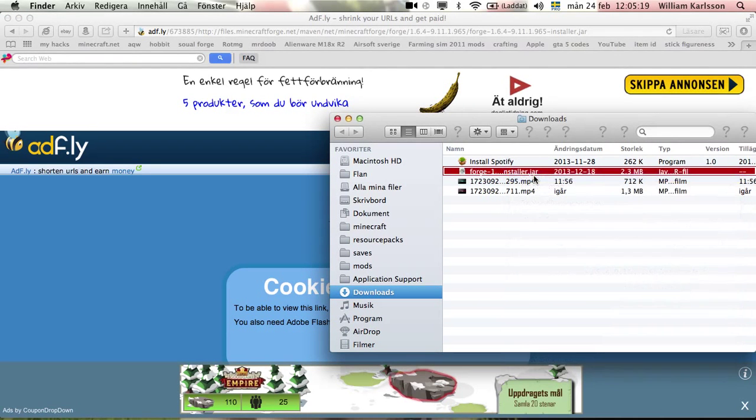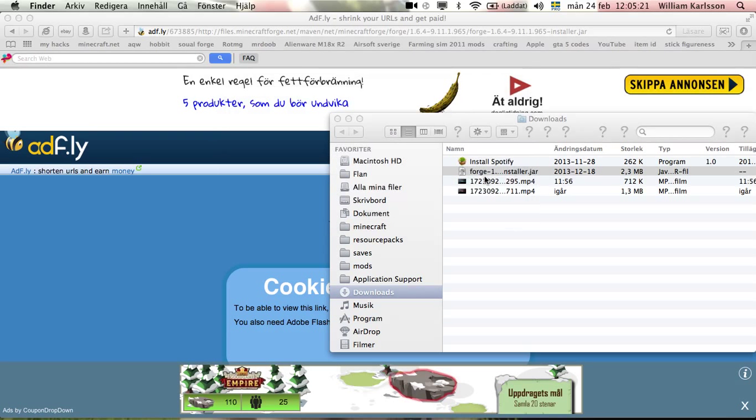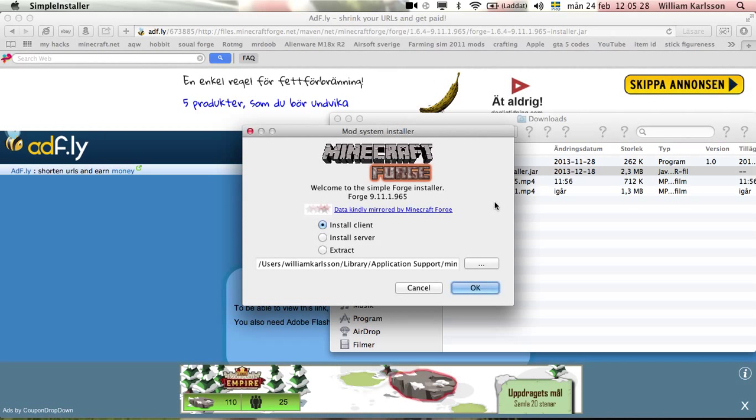Open it up and you see here 'Install Client' — click there and it will install. This works on Windows too.